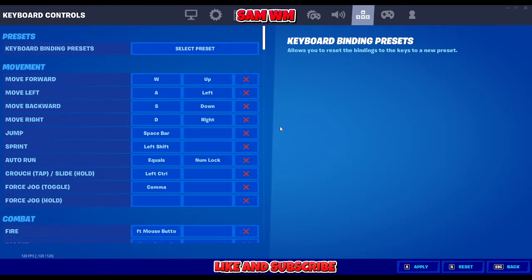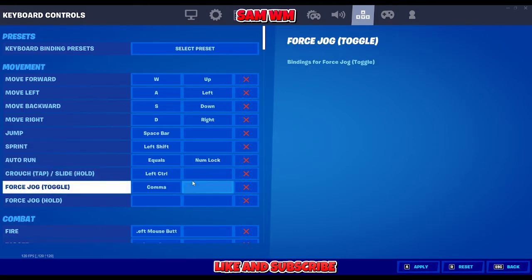Let's just be clear about one thing: every single person is kind of different. My setting should be different from yours because it depends on how you place your keyboard — horizontal, at an angle, 90 degrees, or vertical. Your fingers matter too — long fingers, small fingers, medium fingers — and whether you use five fingers or three fingers. I'm going to explain my own setting because I'm using five fingers, and my pinky finger isn't that great.